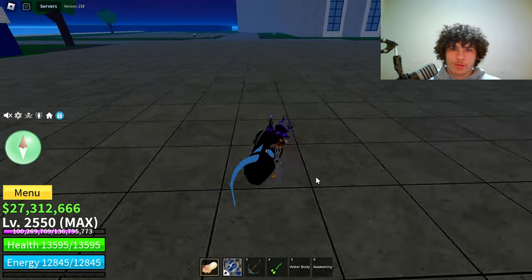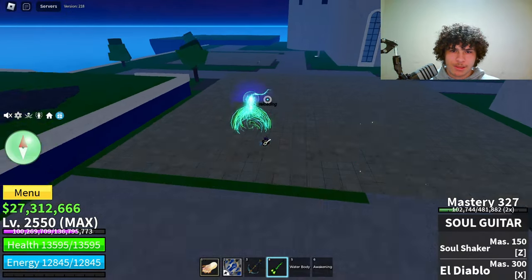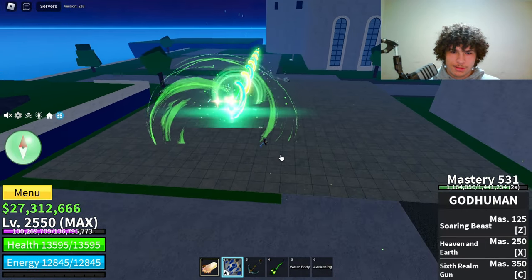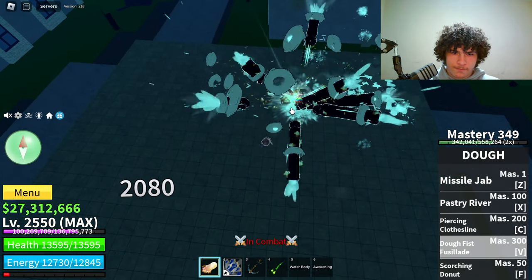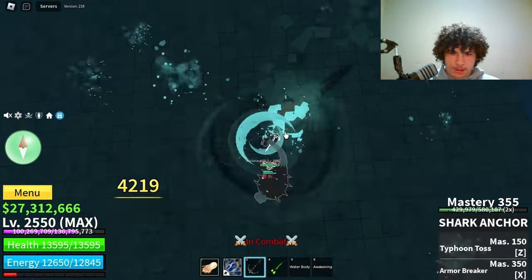Alright guys, now let's test out this combo in some PvP. Let's see how effective it is. Let me go ahead and tell him to start. So we got to hit him with V first like that, pull him in with C, shark anchor X.